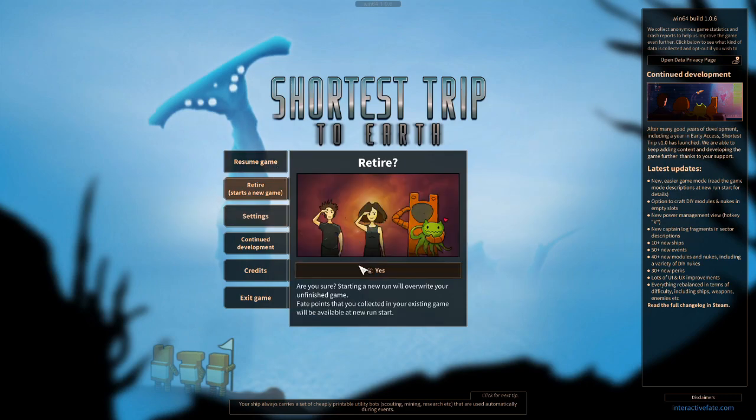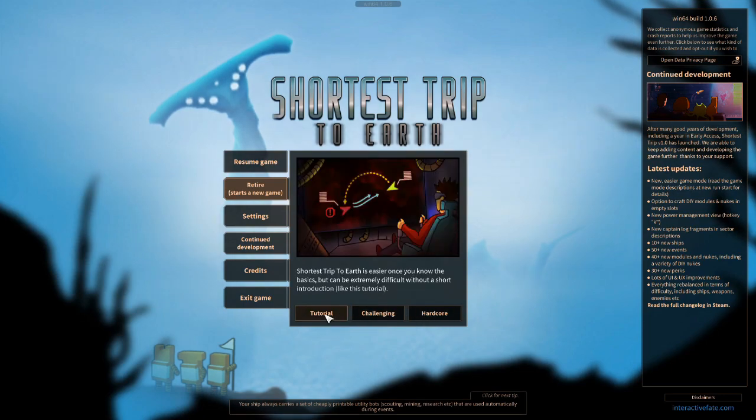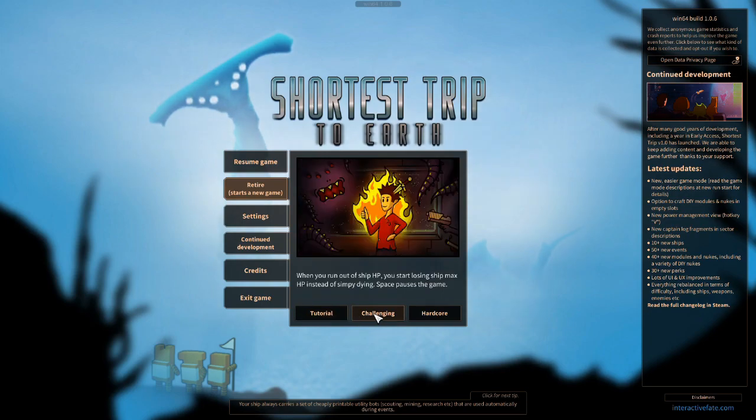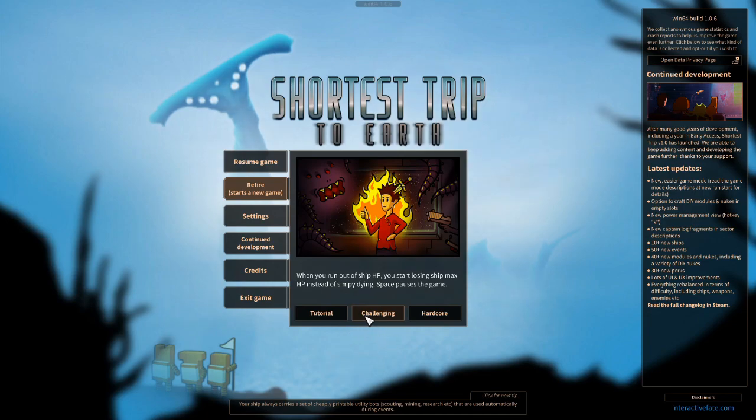I had a run going but we're going to retire it. So I'm going to have no fate points, which is fine. Let's start a new game. There are several different modes: Tutorial, Challenging mode — where when your ship runs out of HP you start losing maximum HP instead of simply dying — and Hardcore. They've actually changed the modes since early access. They're doing a little joke here; some people say they should have an easier mode, but that's just the fact about this game — it's hard.